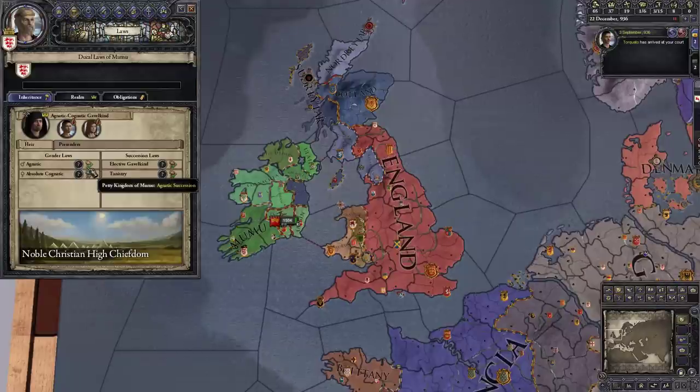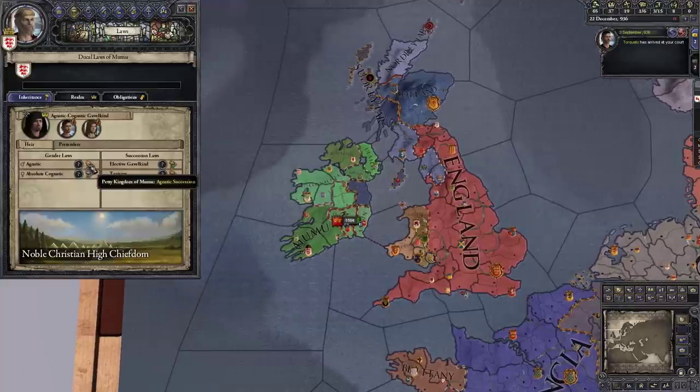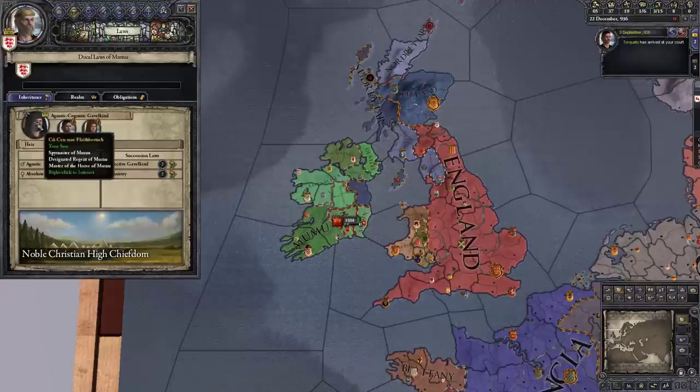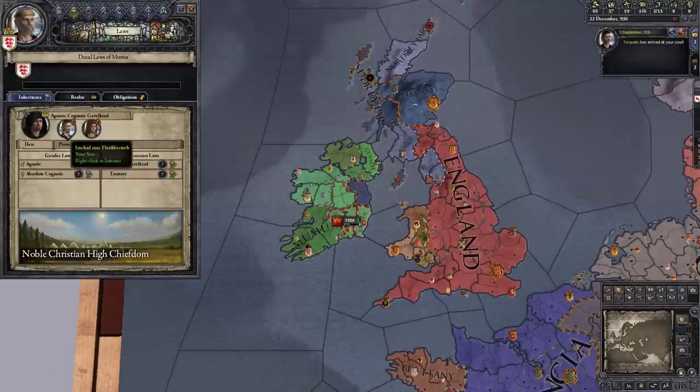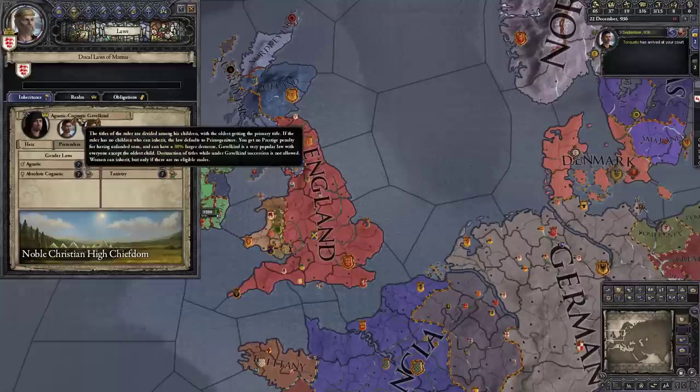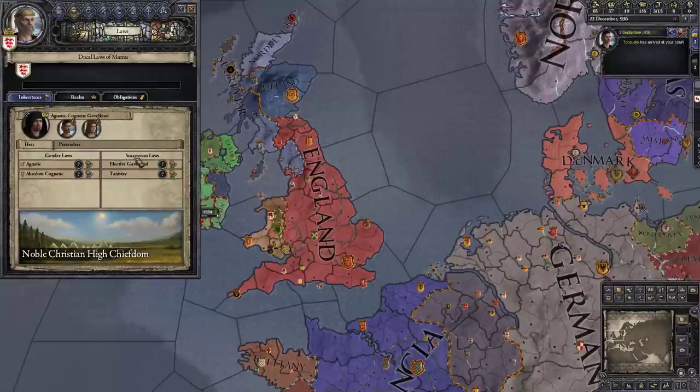You can change laws by clicking the mallet icon — if it's lit up with a green check you can just pass the law, though depending on circumstances your council may weigh in. We don't have that here so we could change to agnatic, but that would worsen our ability to have heirs. Our current line of succession is Ken, then Chad, then Lurbin — representing their ages. Even though Lurbin is third, if she'd been born first she'd still be third under agnatic-cognatic because of the gender preference.